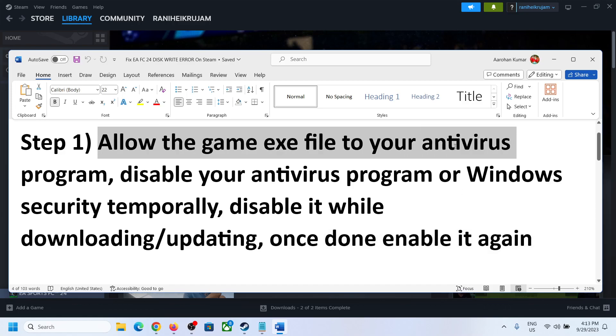To allow the game exe file to your antivirus program, open your antivirus program. If you have any third-party antivirus like Avast, Norton, Bitdefender, McAfee, Trend Micro — whichever antivirus program you have — allow the game exe file. If you haven't installed the game yet, you can disable your antivirus program.